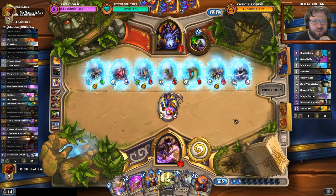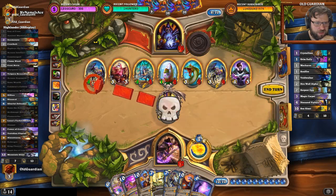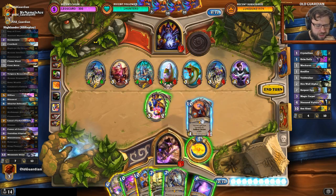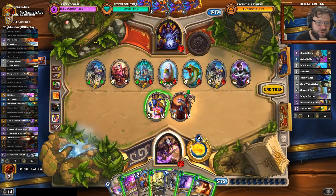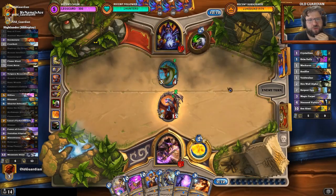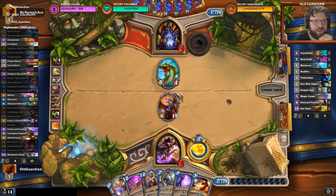He does have Soul Fires in the deck, so maybe that's going to be enough. So I hit over there, first I play Kalecgos. Magic Trick can discover something — maybe Vaporize can be useful. I'll hit there and then Flamestrike this board. Now he has to have Leeroy plus Soul Fire for lethal. Leeroy alone is not enough, Soul Fire alone is not enough — it has to be both. So it's less than 50% for him to have them.